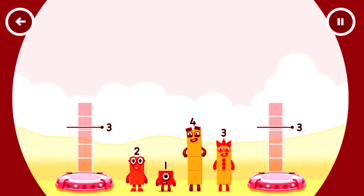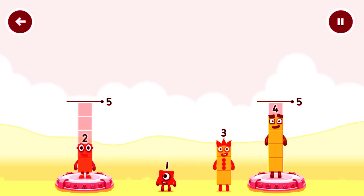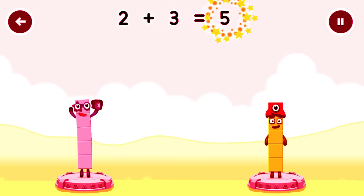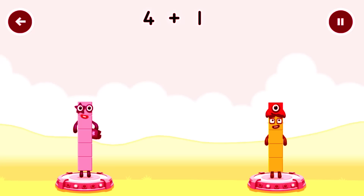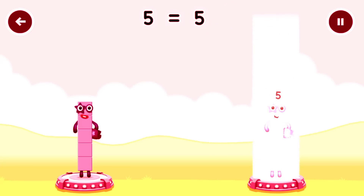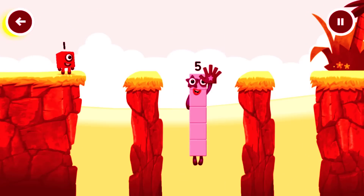Share the number blocks evenly to make 2 groups. 4, 2, 4, 3, 1, 3, 3. You cracked it! 2 plus 3 equals 5. 4 plus 1 equals 5. 5 equals 5. High five! Yes, you got it!